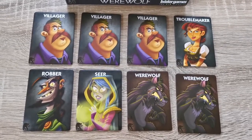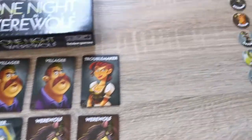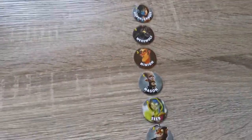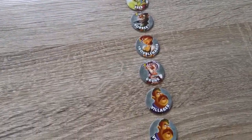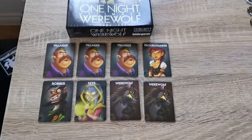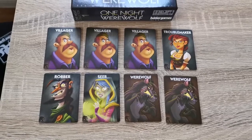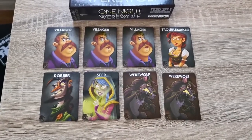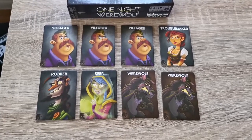There is a really helpful companion app which explains each of the roles. It's called One Night Ultimate Werewolf and it's available on the iOS and Google Play stores. For first-time players, we highly recommend using the app.